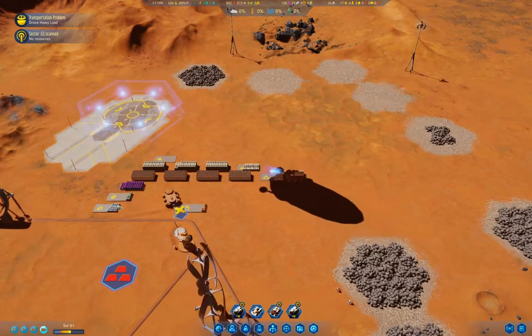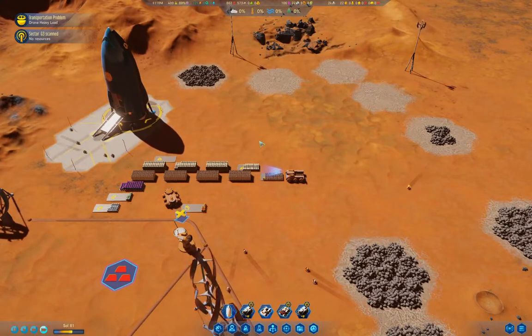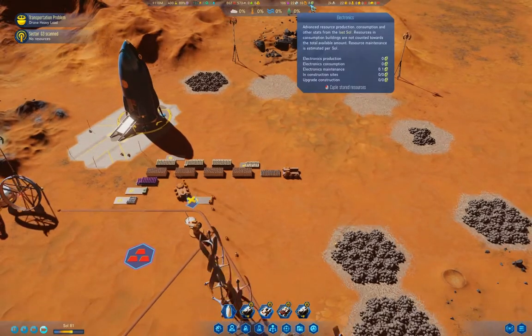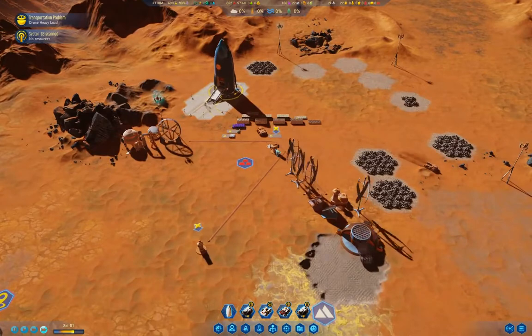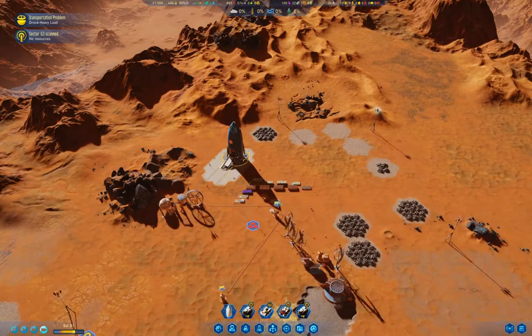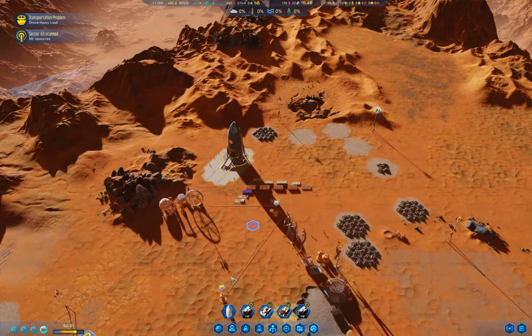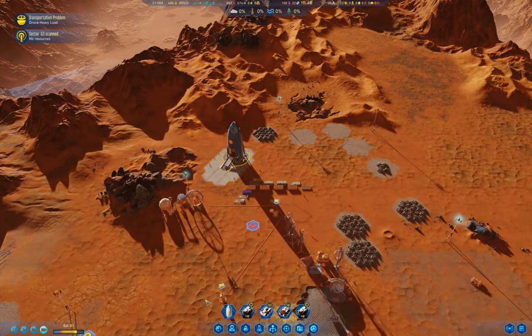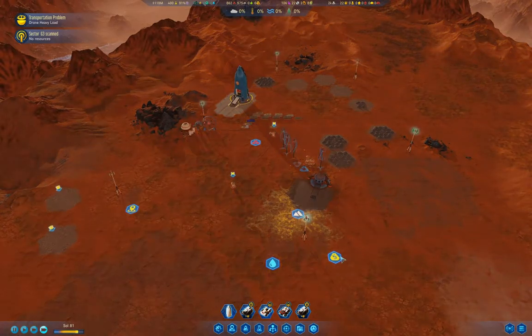We do need to get some electronics. Maybe I should be doing Martian Patents or something like that to get some funding. Either way, once we get colonists, I think we'll have enough to run a mine on the rare metals.